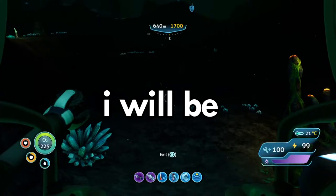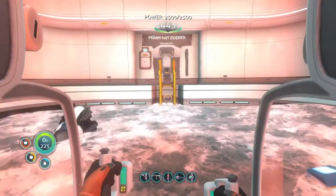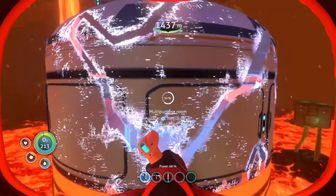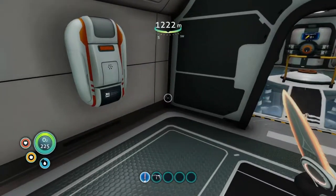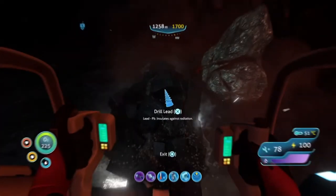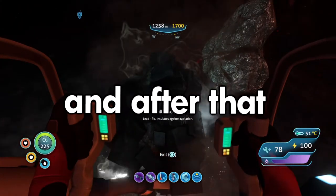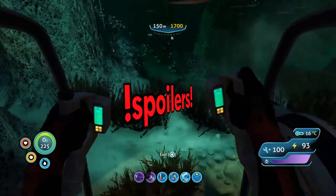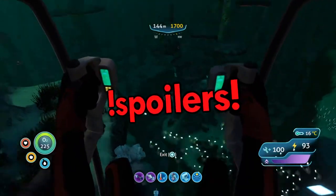Contrary to the title of this video, I will be attempting to build a base in one of the most dangerous areas of Subnautica - the Lava Zone. The goal today is to construct a Sea Dragon Leviathan Observatory using only a fabricator on my Cyclops and resources gathered from the Lava Zone itself. And after that, we kill the Leviathan. Be warned that there will be spoilers in this video, and with that said, let's get right into it.